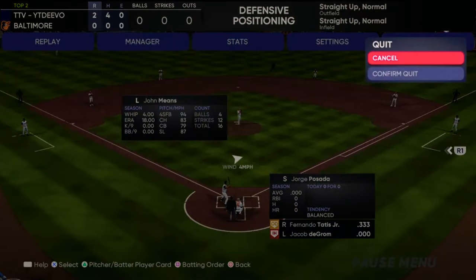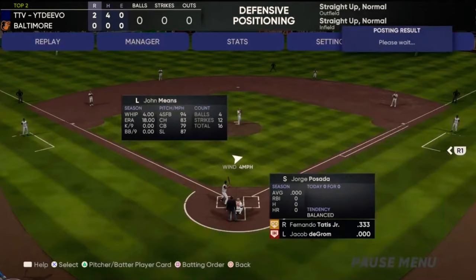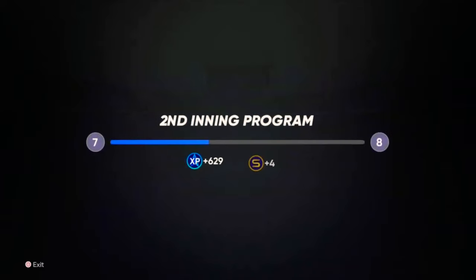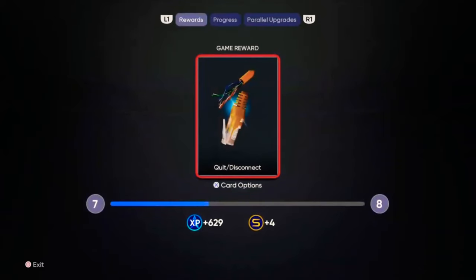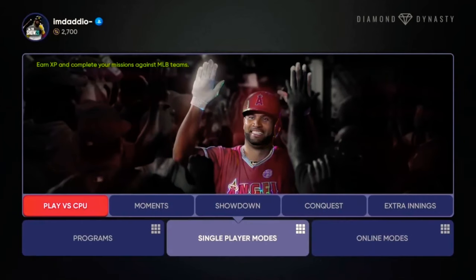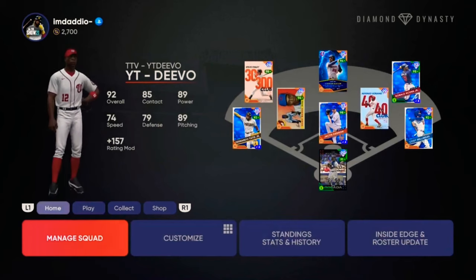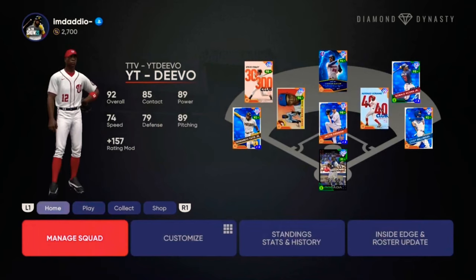Frank Tanana is definitely not better than him — from what I've heard, Frank Tanana gets absolutely shelled online. We went ahead and loaded out of that game right after the first inning. You also get some XP as you go — 620 XP. You're not doing it for the XP, so it's just an added bonus. Always just trying to work on these parallels. Really love that they added them to the game this year — a game-changing feature.